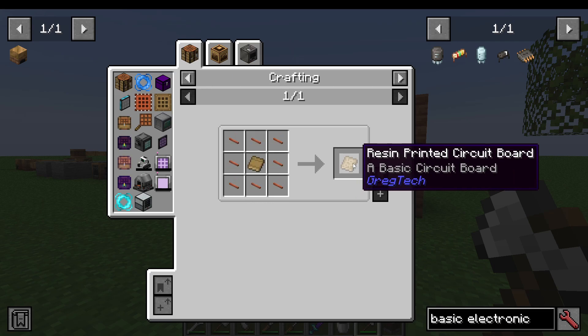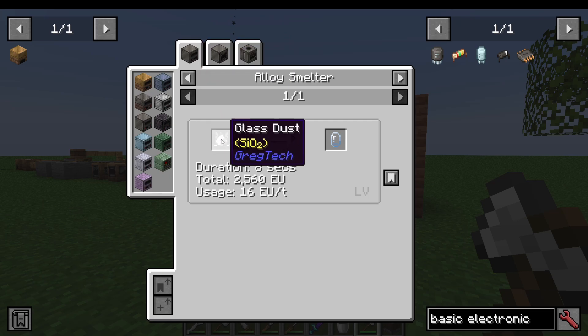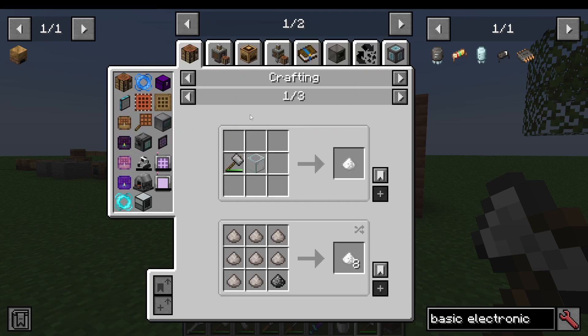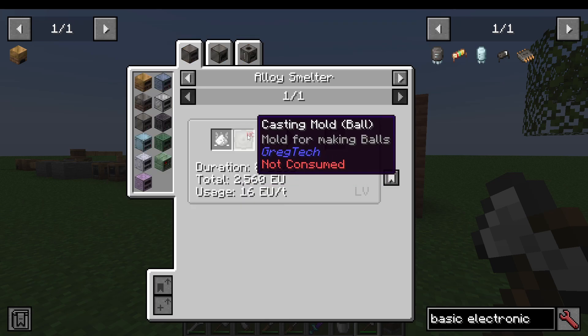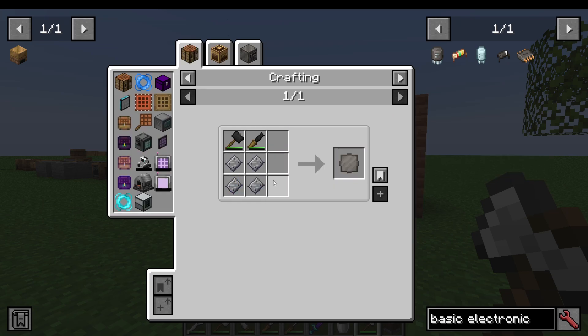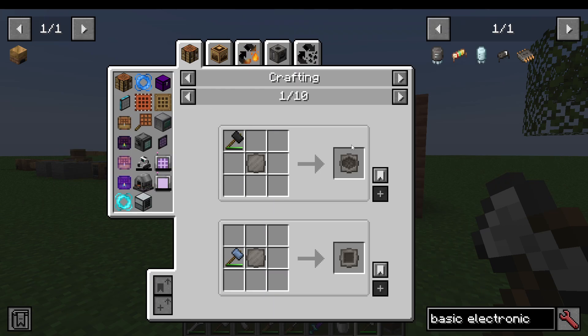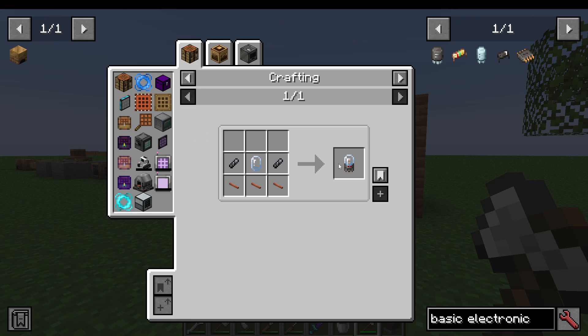And hence, that's how you get your resin circuit boards. Another item is a vacuum tube, made using glass dust and a casting mold in the low-pressure steam alloy smelter. Glass dust — you can just smash up some glass with your hammer. For the molds, there are loads of different ones. You basically make an empty mold with some steel plates, then use your hammer to bash it into shape. Depending on where you put your hammer in the crafting grid determines what mold you make. And then the rest you should know how to make, and there you get your vacuum tubes.